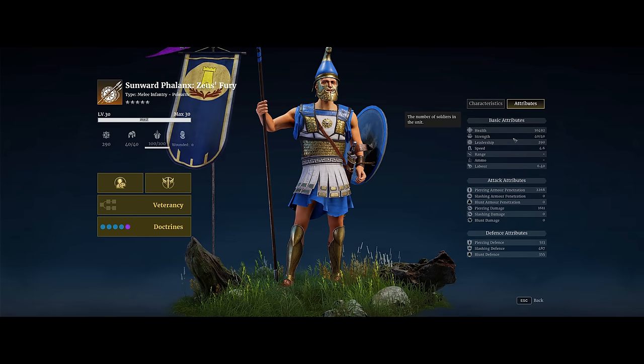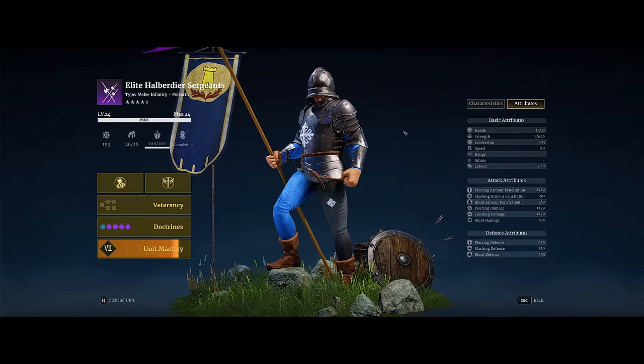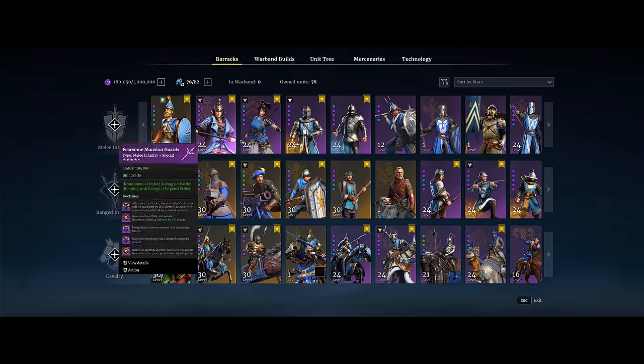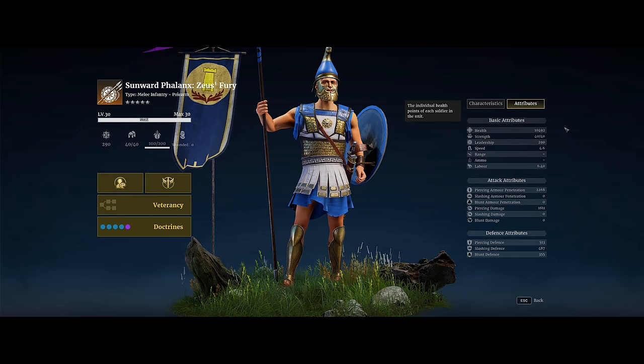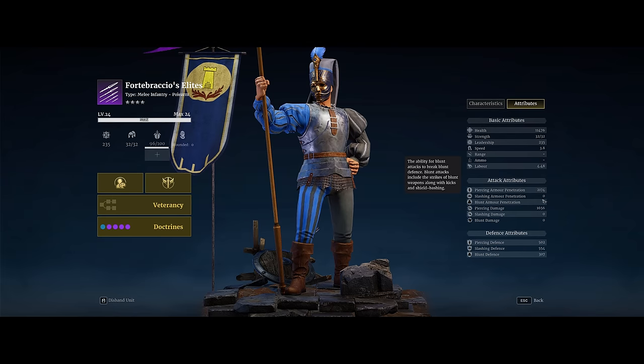They actually have the biggest unit size in the game at 40 strength, compared to 32 for Forte Brasio's and 26 for Halb Sargent's. Their piercing armor is 2,260 and piercing damage 1,600, which is very comparable to Forte Brasio's at almost 2,200 and 1,650.